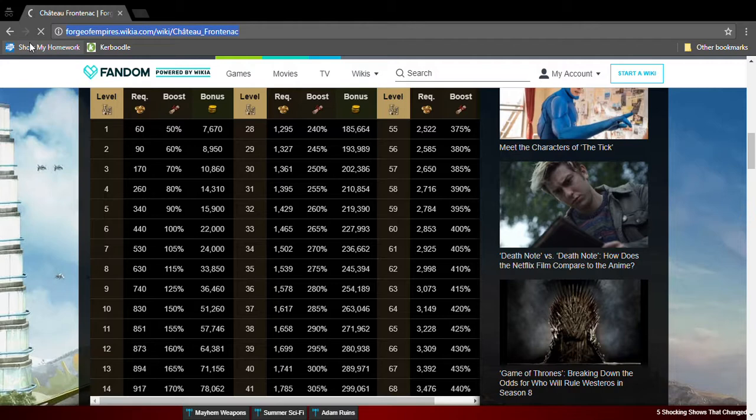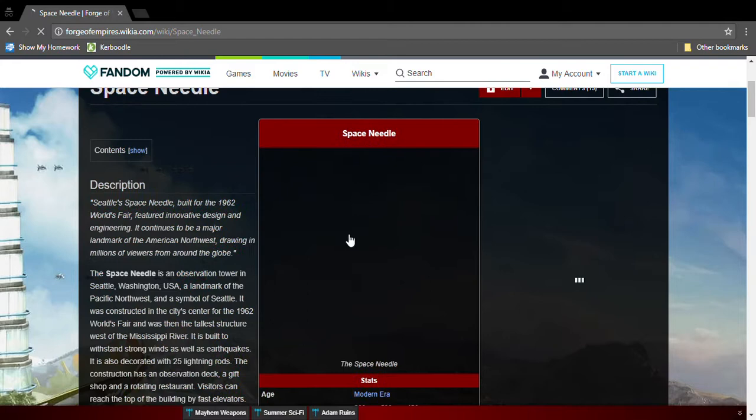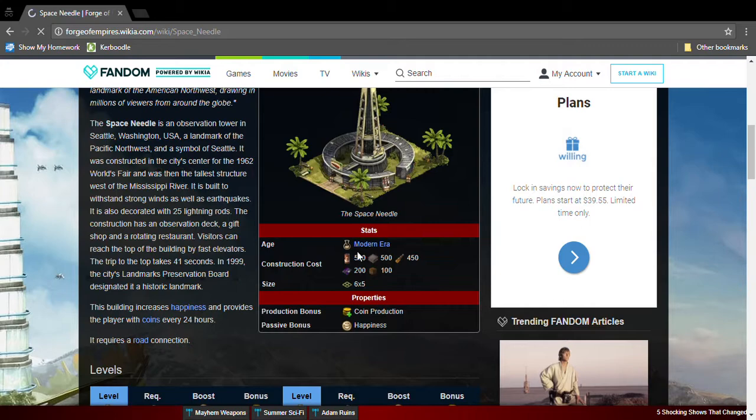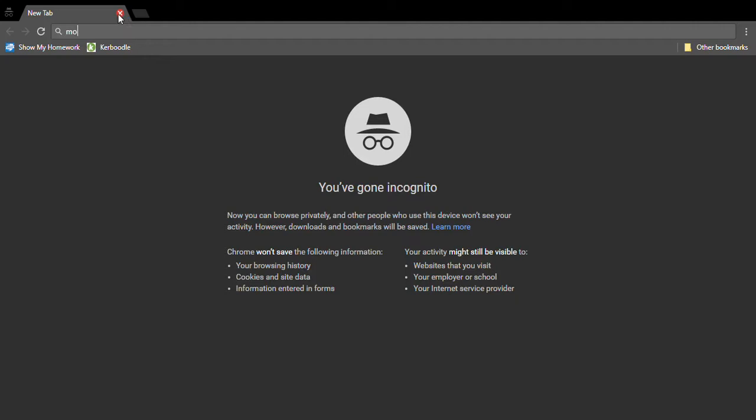The next great building is the Space Needle. It's Modern Era and it needs Modern Era goods. It's a six by five and produces loads of coins and happiness.